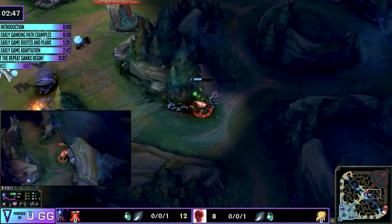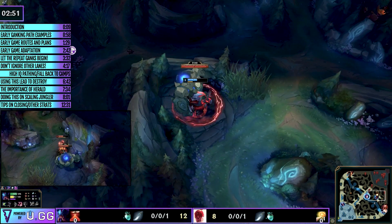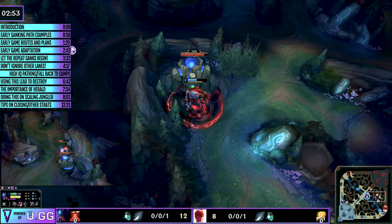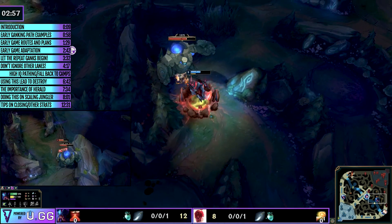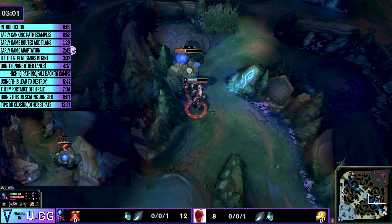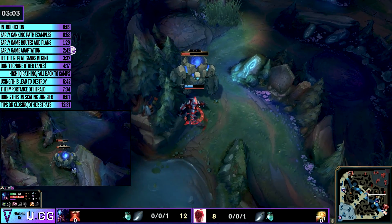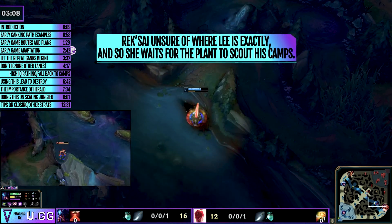It depends on how you react to the action at hand. As soon as Rek'Sai shows mid at level three and heads down towards Lee Sin's blue, he knows he needs to go steal Rek'Sai's blue side camps or Rek'Sai will do the same to him. I talked about having a game plan, but at the same time you need to have a dynamic brain — if something happens that you didn't expect, you don't freeze, you don't waffle, you aren't unsure of what to do next.